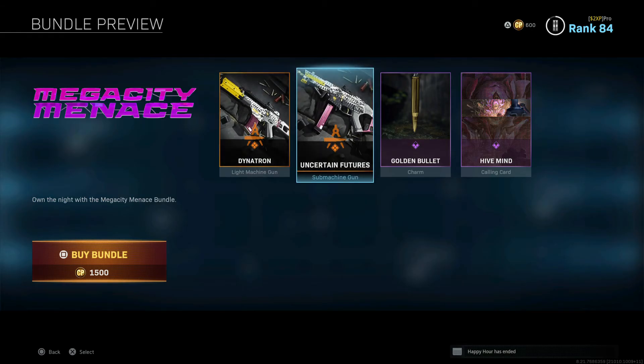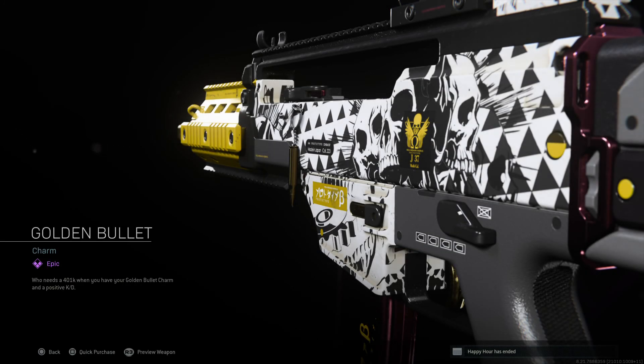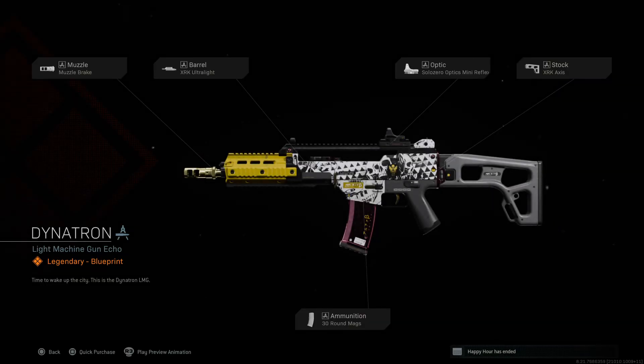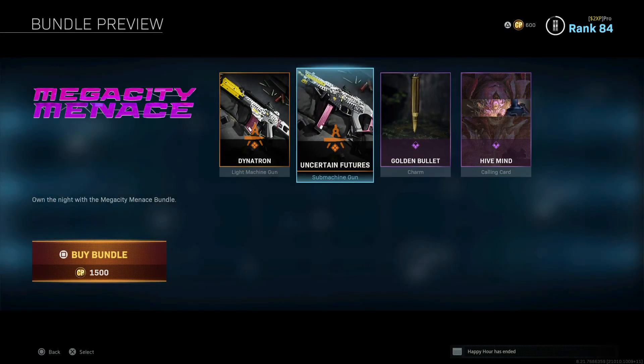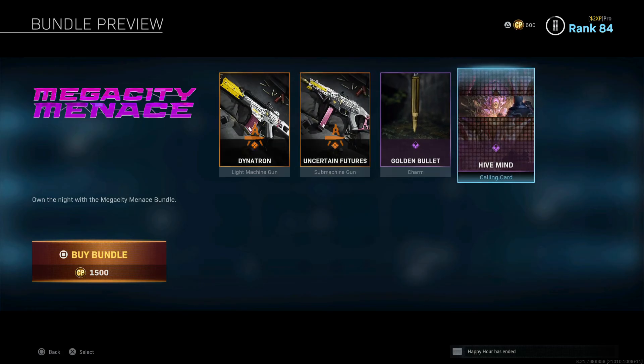At 1500 points — about $12 or £10 UK — I think that's pretty good just for these two guns. Now the Golden Bullet charm — wait, didn't we already get that bullet anyway? We had the bullet there already, so why are you charging me for it here? I don't like that — you're giving us a bullet we already have.